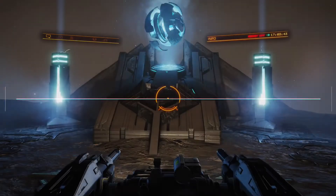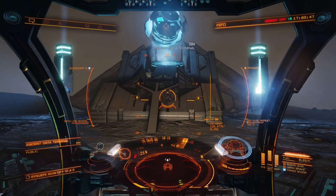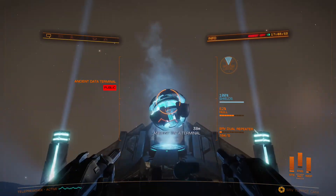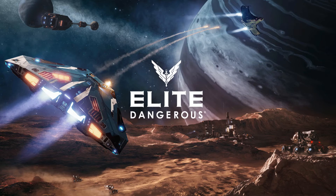Once you've scanned that and got all the materials you need, you'll want to head back home to civilization. Find a technology broker and finally unlock the Guardian Gauss Cannon. Thanks for watching, hope you enjoyed it. Fly safe, commanders!